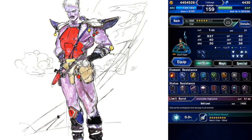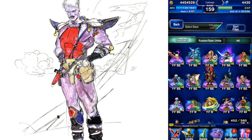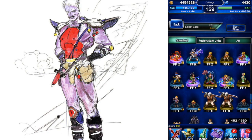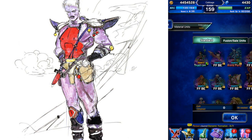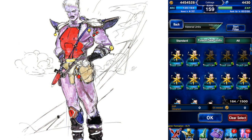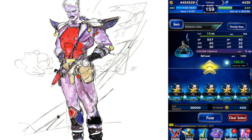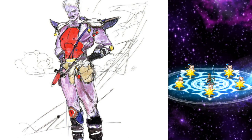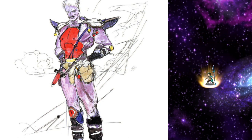Now that we have him, let's go ahead and make a 7-star. And then I'm going to get his Trust Master. This is a nice Trust Master even for somebody that is not jumping — it's a 50% true double hand and then some LB fill rate. That's pretty good on anybody who wants true double hand.